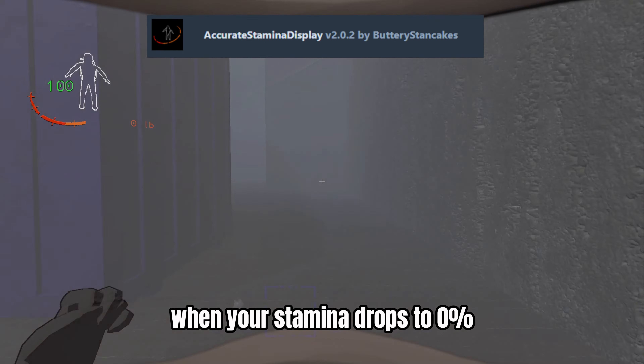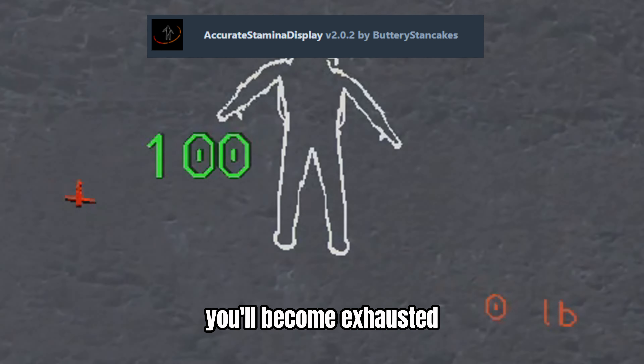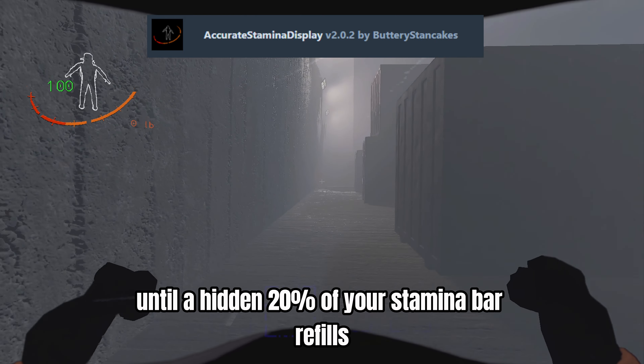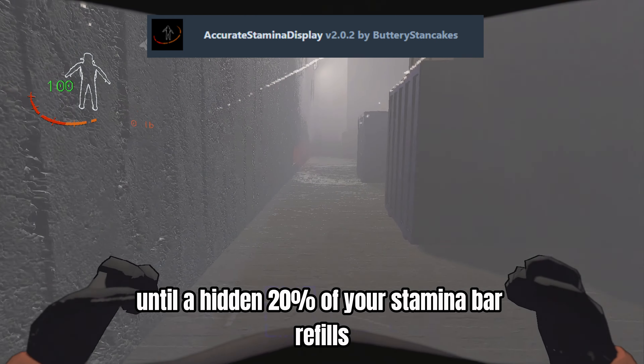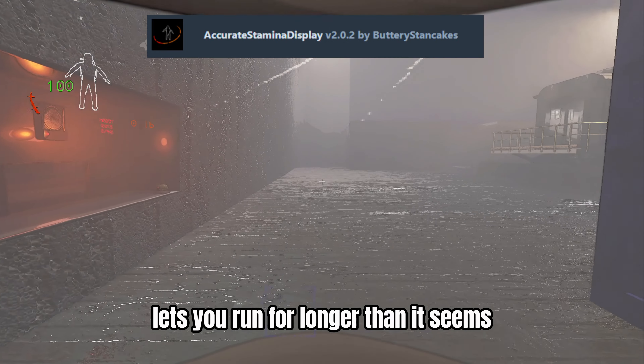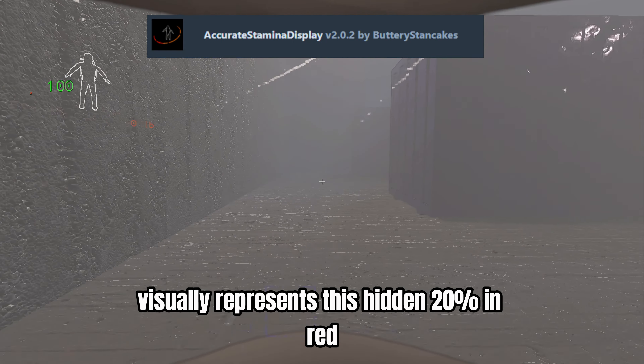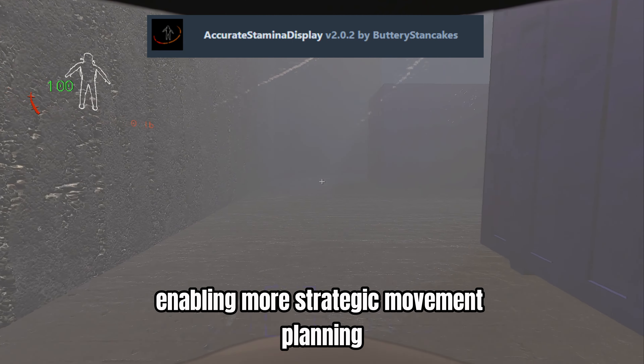When your stamina drops to 0% or if you stop sprinting with 20% or less stamina, you'll become exhausted — meaning you can't jump or sprint again until a hidden 20% of your stamina bar refills. Interestingly, this hidden reserve lets you run for longer than it seems you should be able to. The modified stamina bar visually represents this hidden 20% in red, enabling more strategic movement planning.